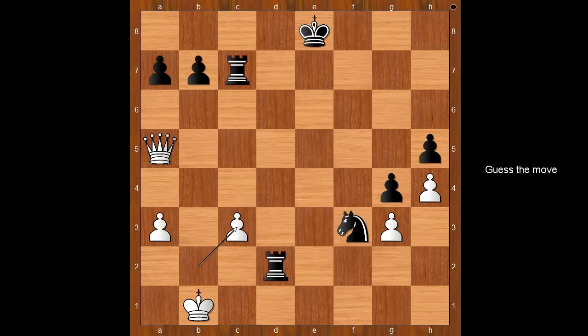Black plays the move when white resigned. And the move is rook to e7. Donnelly resigned in view of rook to e1 check. Knight... Wow, what a fantastic game!